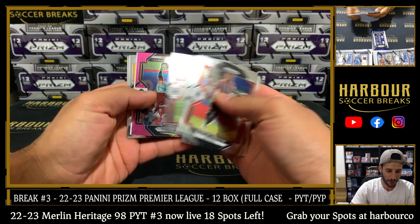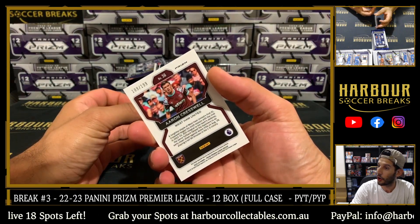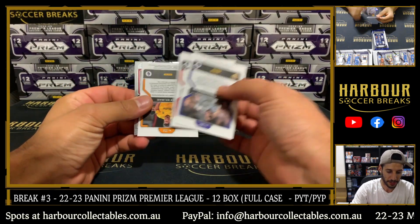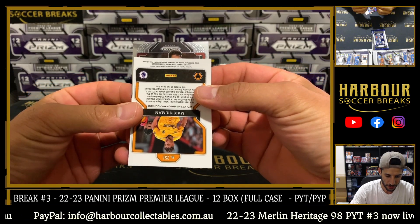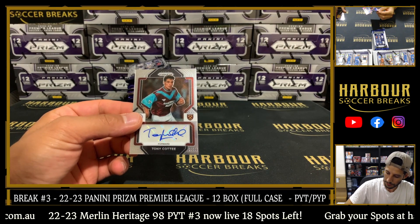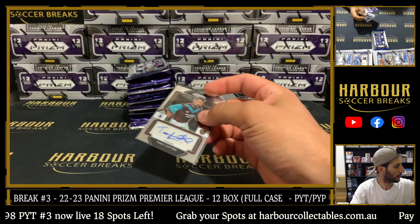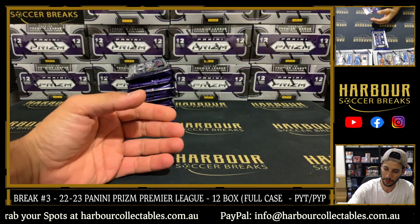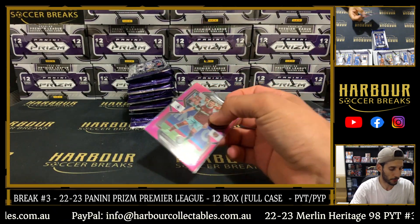First up, auto. First up, pink — Aaron Cresswell, 189 of 199 on the pink. Got our base at the back. Let's see our first autograph — it is Tony for West Ham. Tony was Mike Tracy, came in and grabbed West Ham right at the end. First autograph, and also Aaron Cresswell for West Ham. That was a West Ham pack.